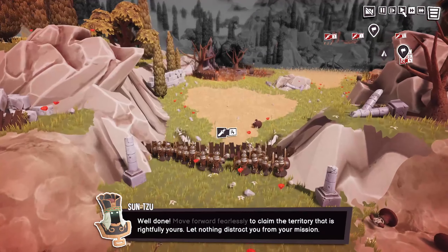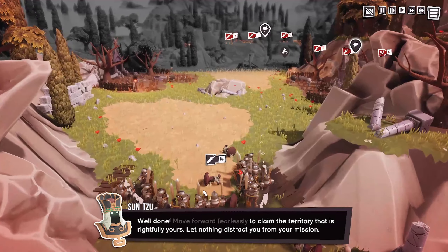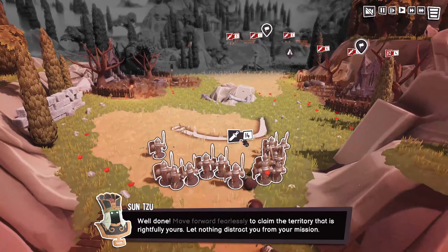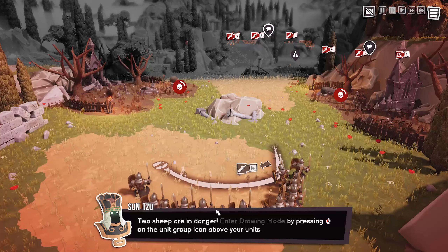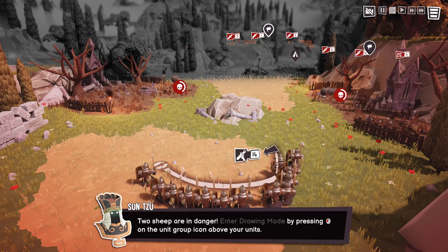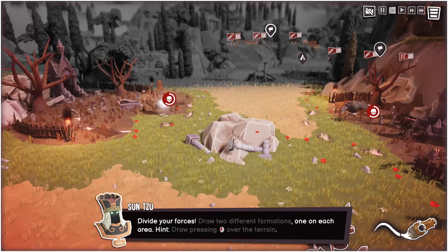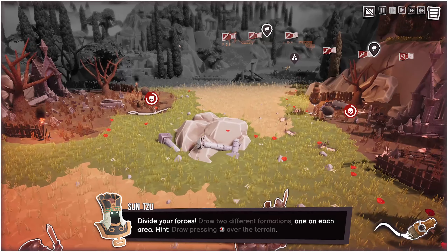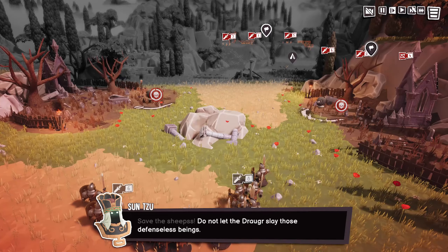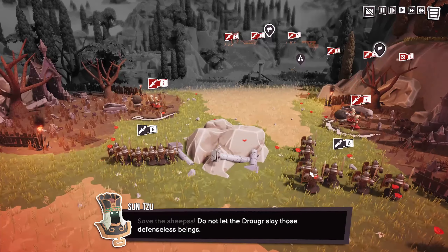You may think that once you've got a group of units you can't separate them into smaller groups — if you've got 40 or 45 infantry soldiers you might think they're all together and that's that. That is wrong. What you can do is enter the brush function, draw your first group of units in a small line or circle, whatever formation you want, then start drawing the second, third, or fourth group. This is really useful if you want to attack multiple enemy groups at the same time.